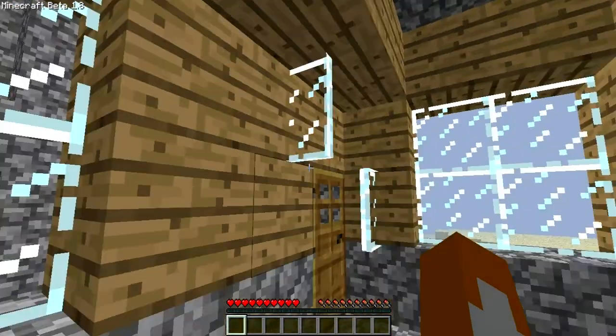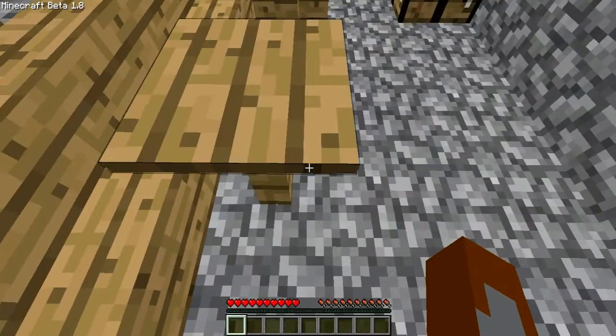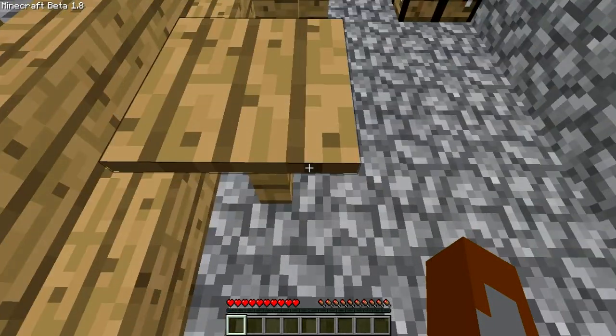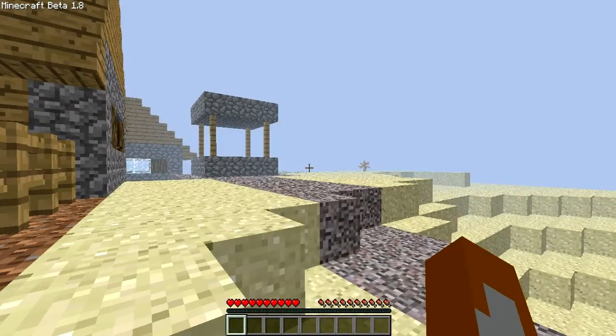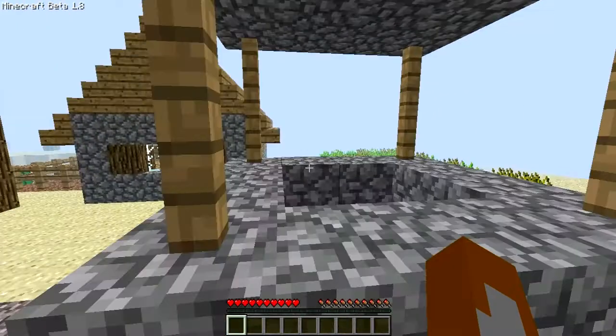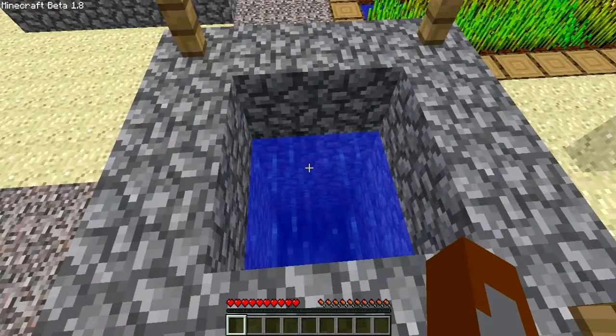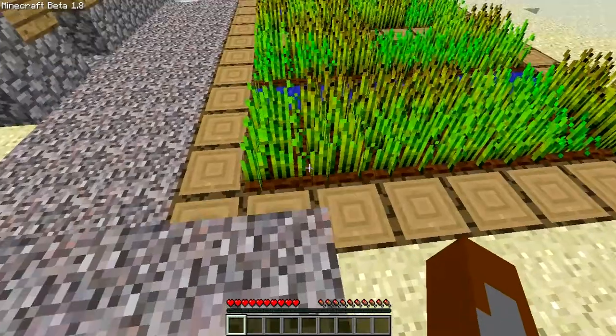Let me just put these here because I don't need them. That's pretty cool — it's like a table. Oh wait, why can't I stand on it? Oh whatever. I think — oh, it's a well! I wonder... could it be a mineshaft? No, it's a well. We're gonna check where that goes in just a sec.